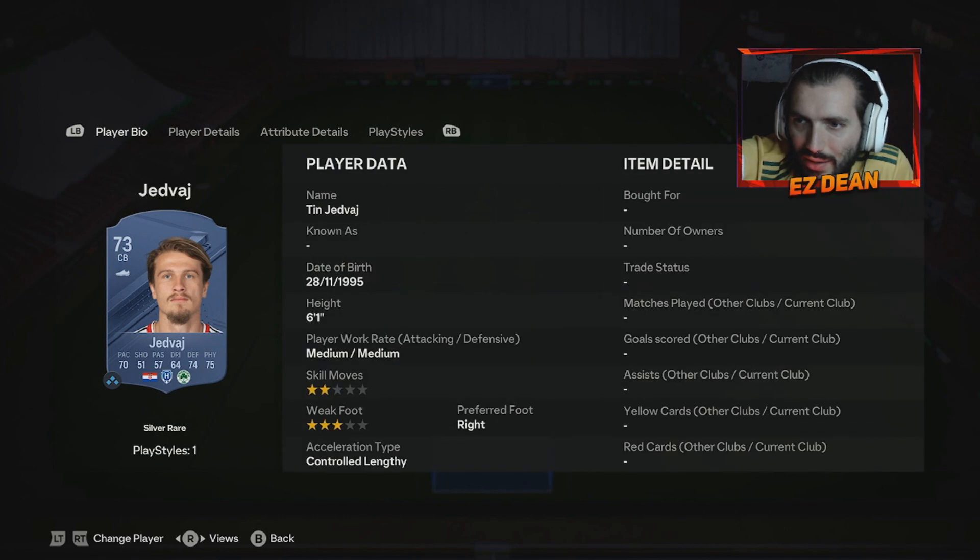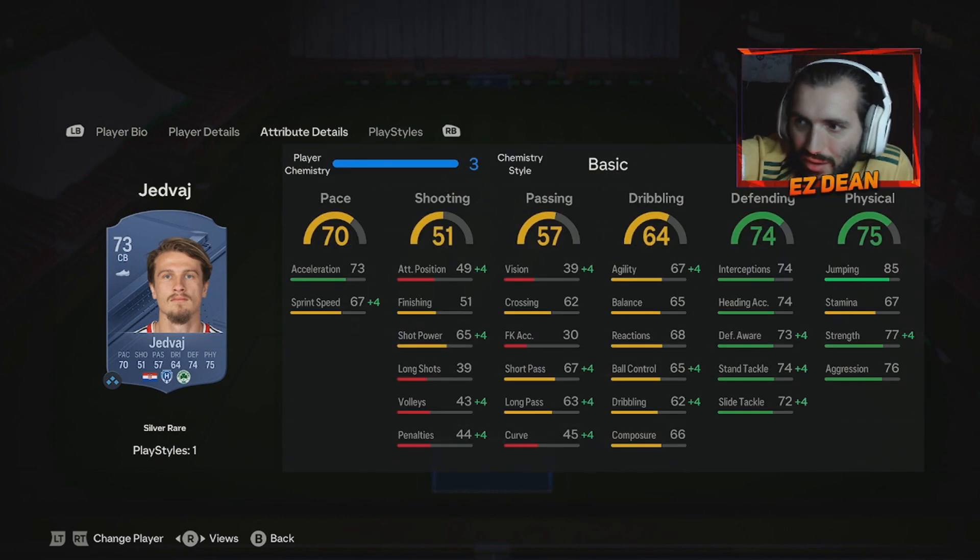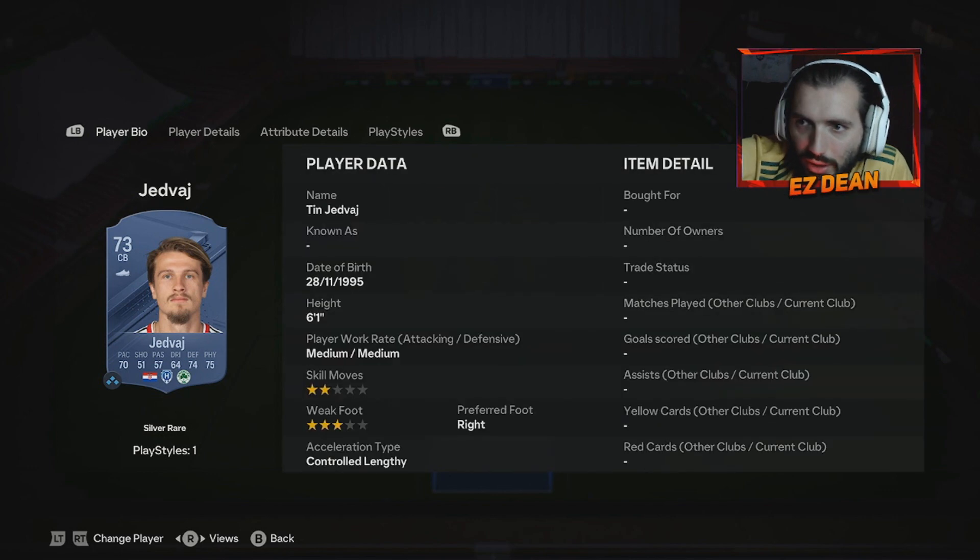Moving on we've got Tin Yedvaj. This guy's six one, similar to the last one, although he's actually got a lot better pace split. Defending looks class for a silver and so does the physical. So you know what you're getting with this guy.